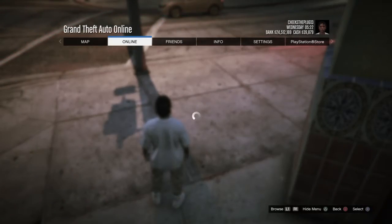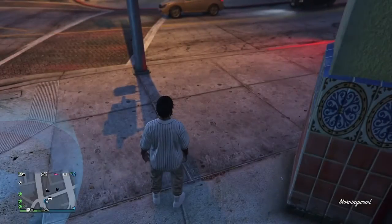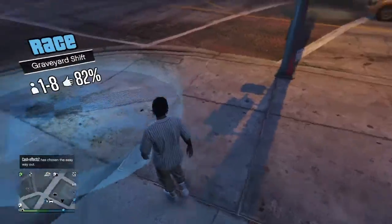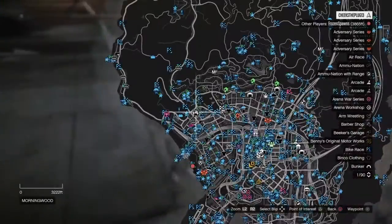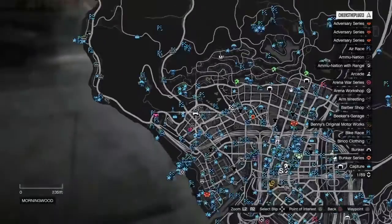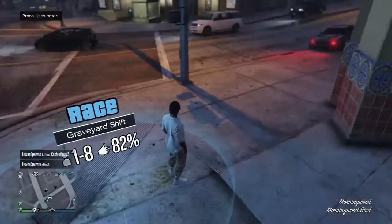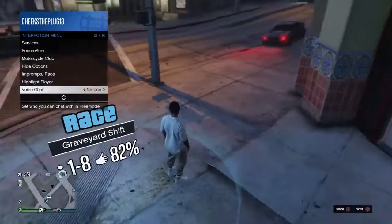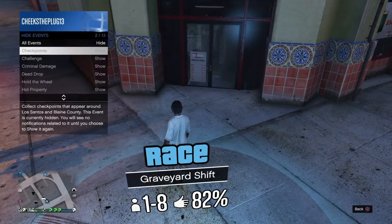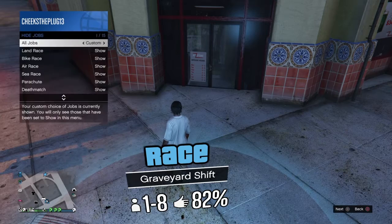First, you want to join our private lobby. Before you join the private lobby, make sure your stuff is on last location. Come to the spot right here. Before you come to the spot, go down to hide options and make sure all your stuff is on custom and make sure everything is on show.